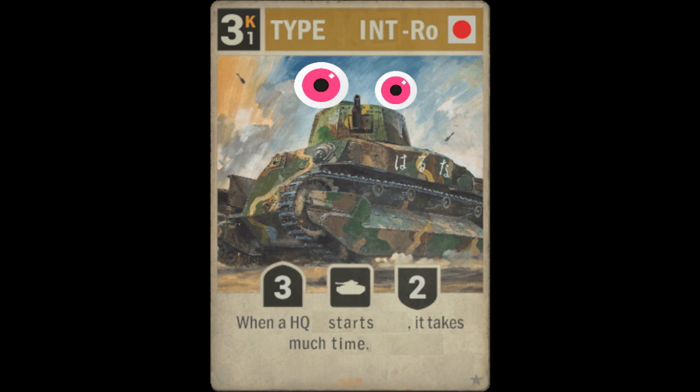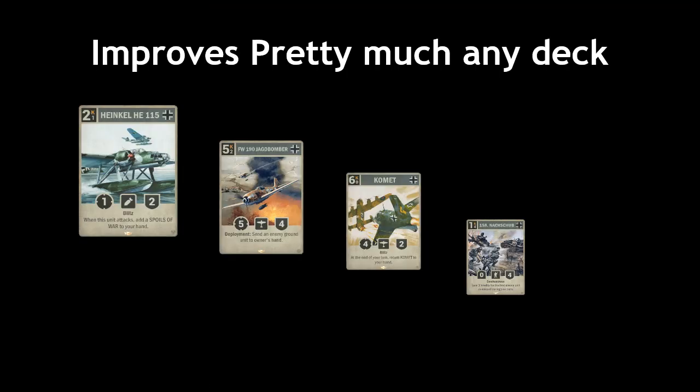Germany. Elites. There are some that can pretty much improve any deck: Heinkel, Yagbomber, Comet, and Nashub. Out of these four, I like them in that order, but admittedly Comet is the most flashy one, although not the most powerful. Comet could carry you on lower ranks, so if you want something flashy out of the really great options, go there. But I do recommend them in the mentioned order, even though it's hard to really go wrong with any of these.